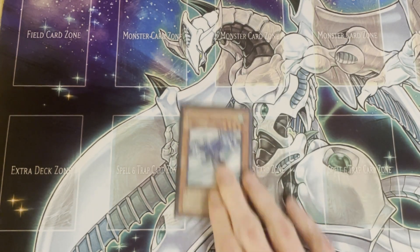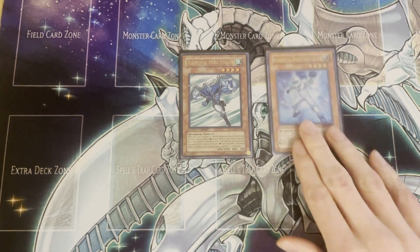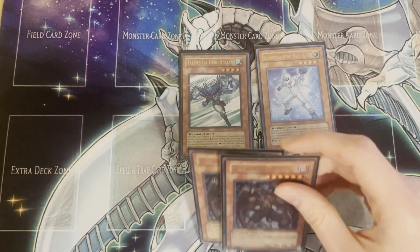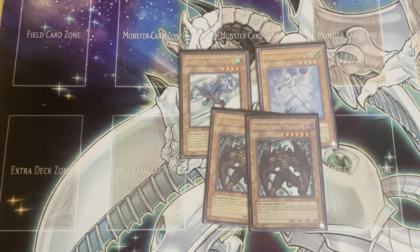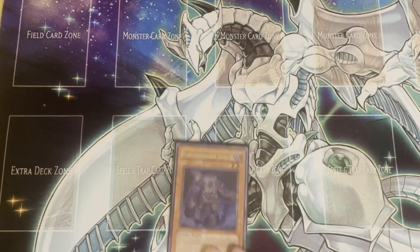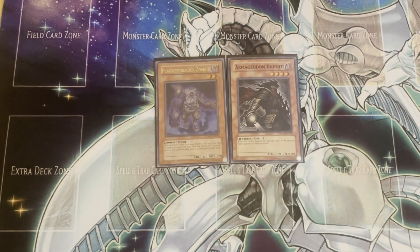Next we have the heroes. We've got Stratos plus Alias. Alias is mainly here as the other hero because he's a light, and it's helpful to have another searchable light to turn on Chaos Sork. Then of course you've got double Destiny Hero Malicious because it's Diva Hero and you have to play that. Finally we also play Plague with Arma. The dark package is generally a lot better in here.